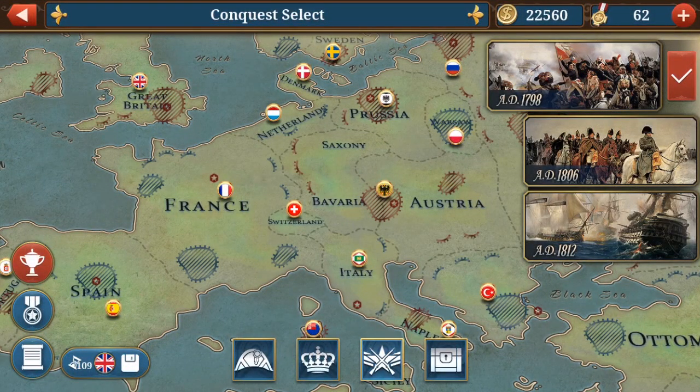The second tip is for the 1798 Netherlands conquest: if you want to farm gold and farm metals, do the Netherlands 1798 conquest and follow my instructions for it in the video I'll link down below.